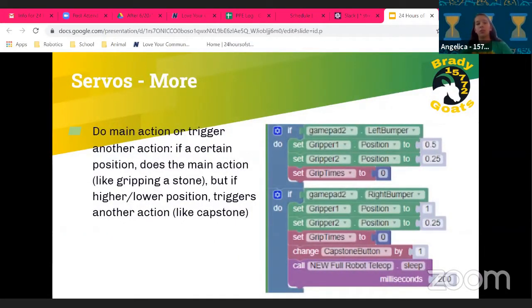You can use servos to do a main action and trigger another action. For example, at one position a servo grips a stone, but at a higher position it triggers placing the capstone. We used the left bumper to place the stone, and the right bumper changes one of the grippers to also place the capstone — doing two actions at once.